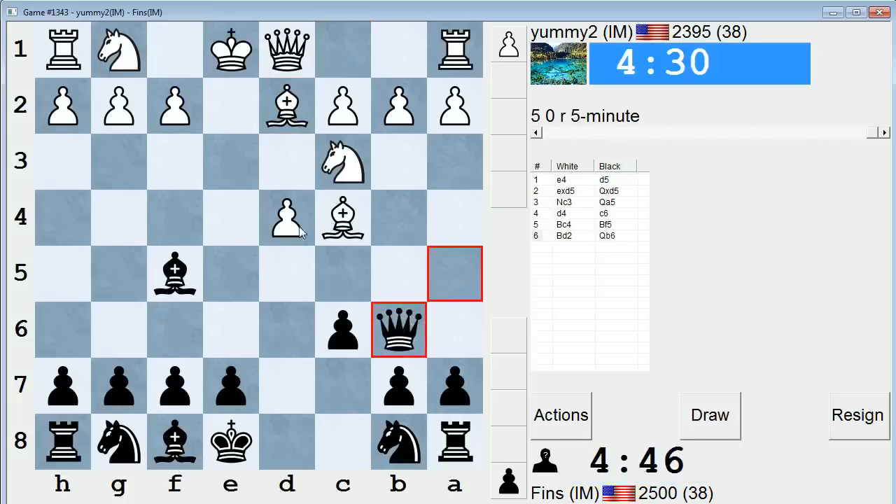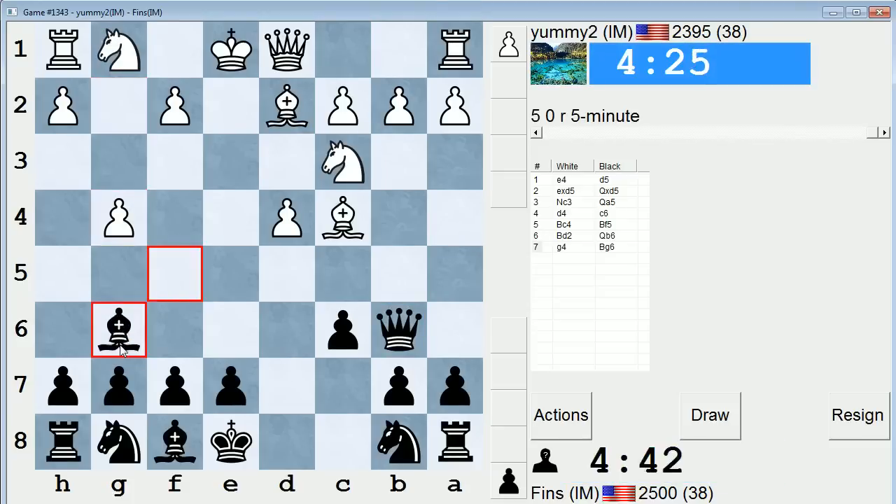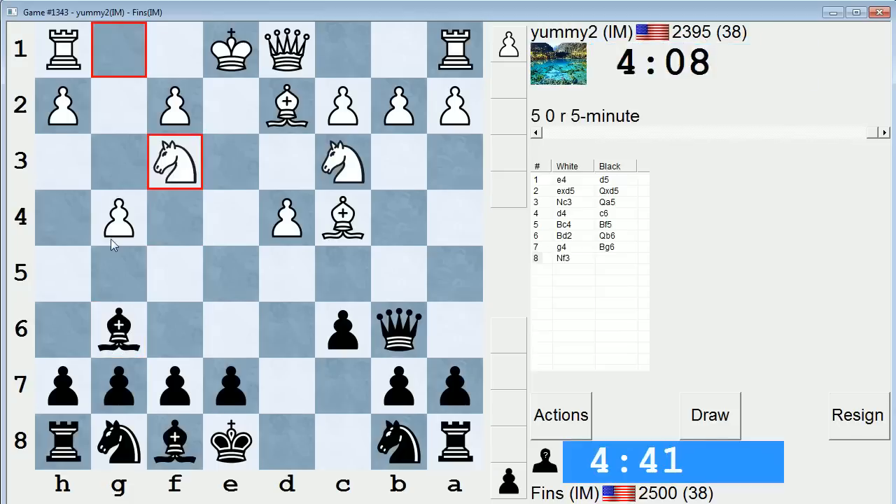I'm going to go Qb6 and just attack this d4 pawn. This is actually a tricky line where they delay the development of the kingside knight. There's some stuff that has to be avoided for black in this position — I'll just put it that way. G4 is a little strange. I kind of wanted to take on d4 against that, but he takes on f7 check. I didn't like that. I would not have played g4 if I were him. I don't think that was so precise, but we'll see.